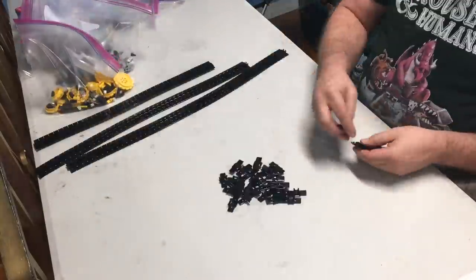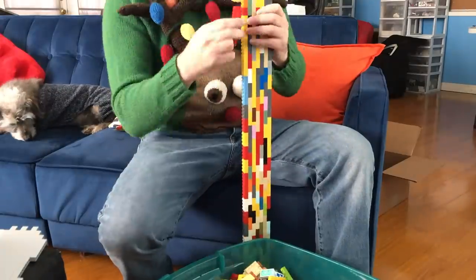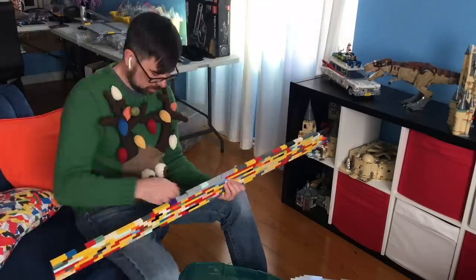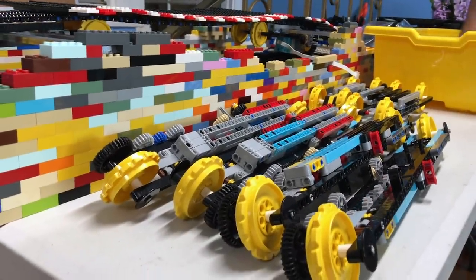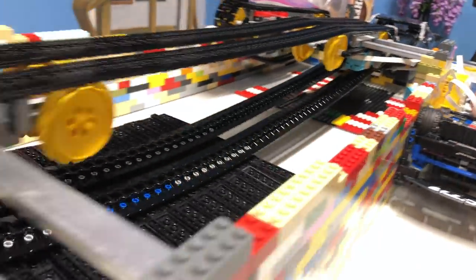Brian starts prototyping the treadmill, while a very festive Paul builds a temp shell to house our game. Once the motors and belt system are laid out in the temp housing shell, we run tests to determine width, pressure, load, and speed.